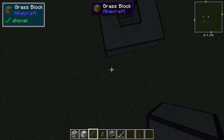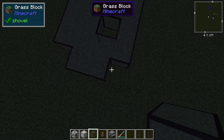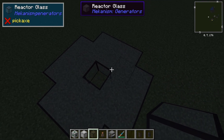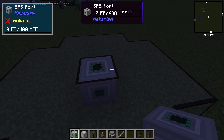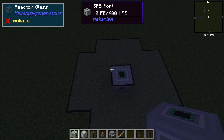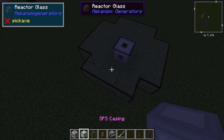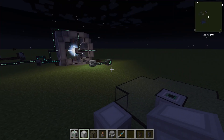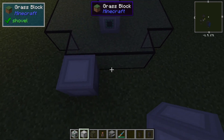What you want to start with is this donut-like shape. What goes in the middle of this is the SPS port. You're going to want to use as much reactor glass as possible because the SPS casing is extremely expensive, so you're going to want to use as little of it as possible.